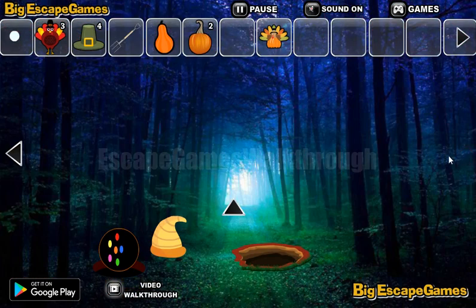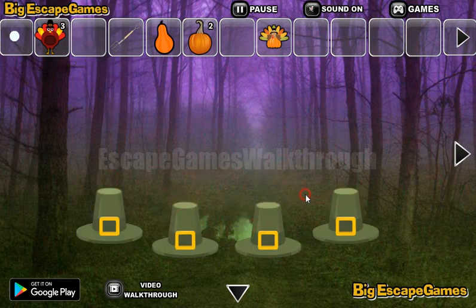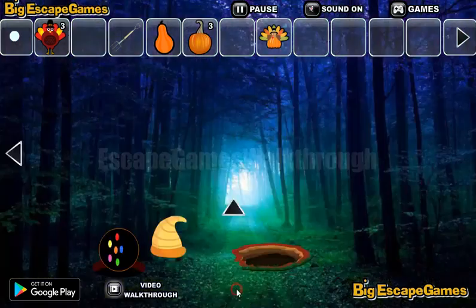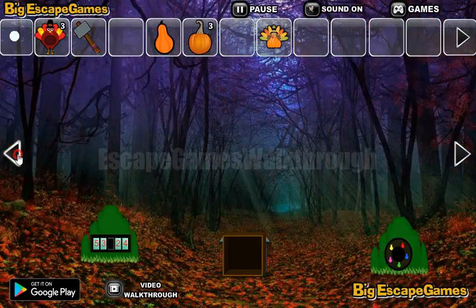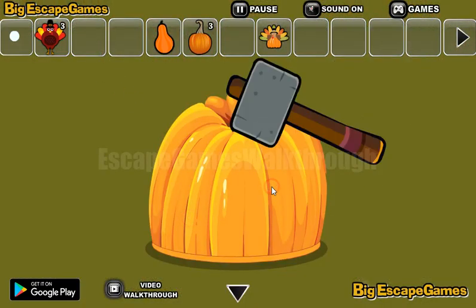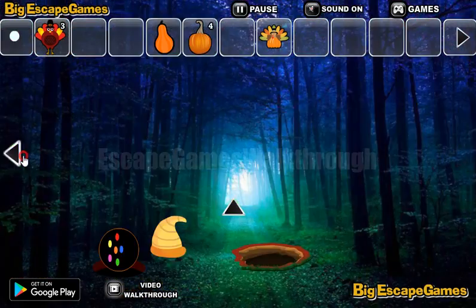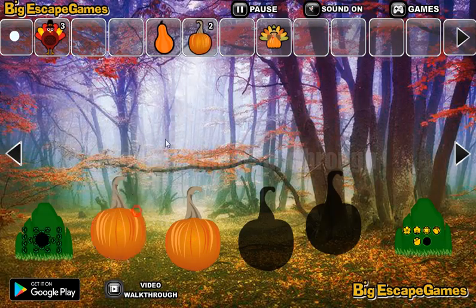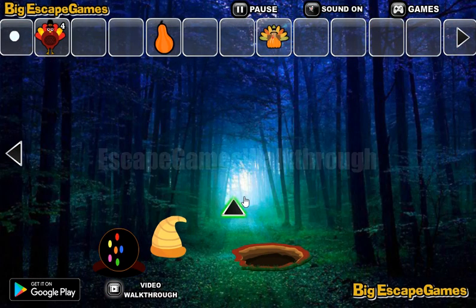Going further to the right. Here's a place to put four heads. We've got the pumpkin. Now let's use the fork to get the hammer from the pit. This hammer is used to break the huge pumpkin and get another pumpkin. Now we have four pumpkins and a place to put them, to get one more token, to exchange them for the key.